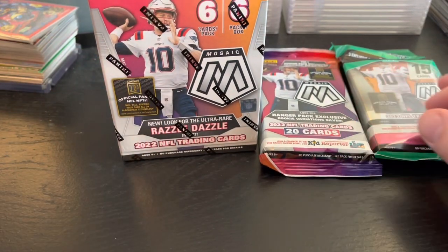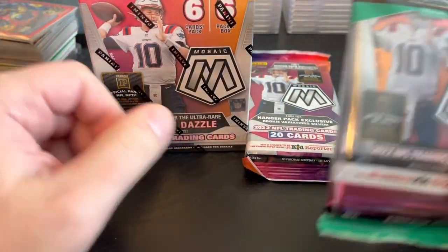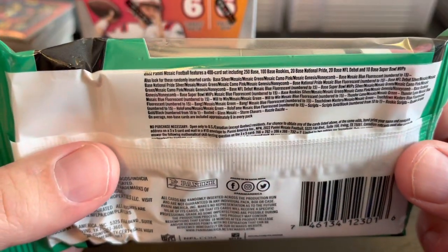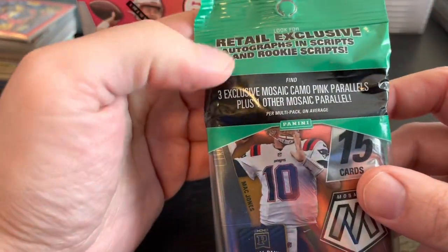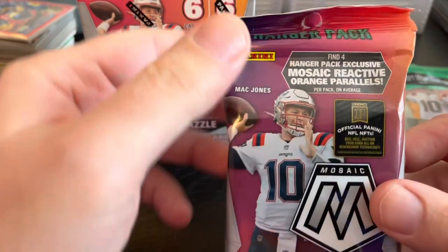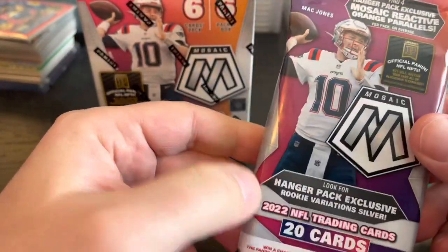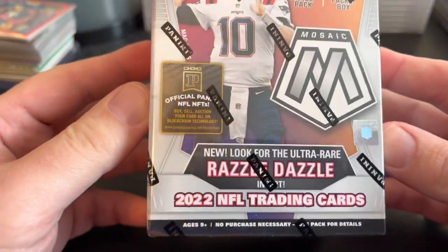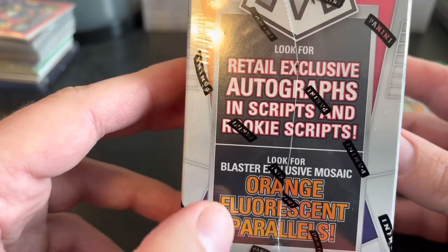You're looking for the inserts — Genesis, Honeycomb — and there's the new Razzle Dazzle in here, and any of the fluorescents. I think this one has the blue fluorescent, and I think this is the only product that has the blue. You can see some of the other different inserts in there. And then there are different parallels — this one has three exclusive Mosaic Camo pink parallels and one other Mosaic parallel. The hanger has four hanger pack exclusive Mosaic reactive orange parallels.